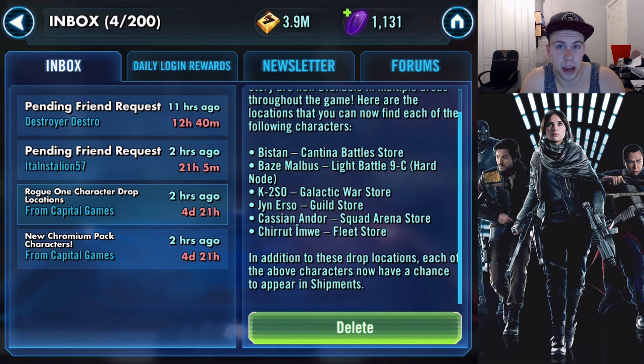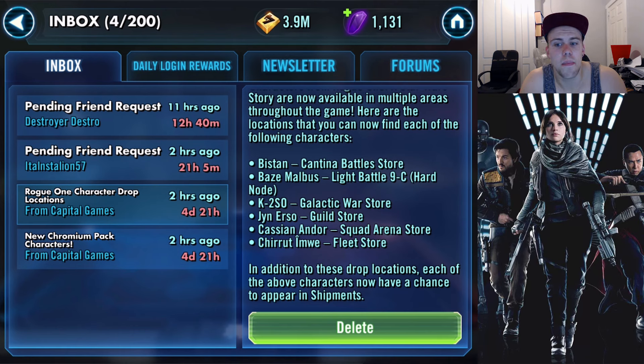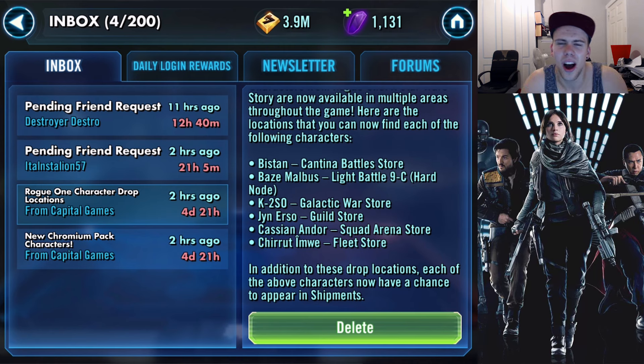Bistan is in the Cantina Battle Store — specifically the Squad Cantina Shipments. Baze Malbus is in Lightside Battle 9C Hard, just after Shore Trooper. Unfortunately, I don't yet have that stage of Lightside unlocked, so I'm going to have to work on my Lightside team to beat it and farm Baze Malbus. He's such a good character — they don't want to make it easy to get him.